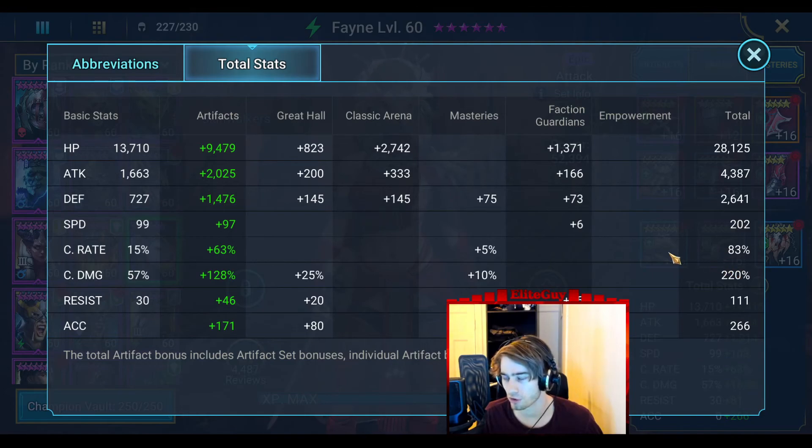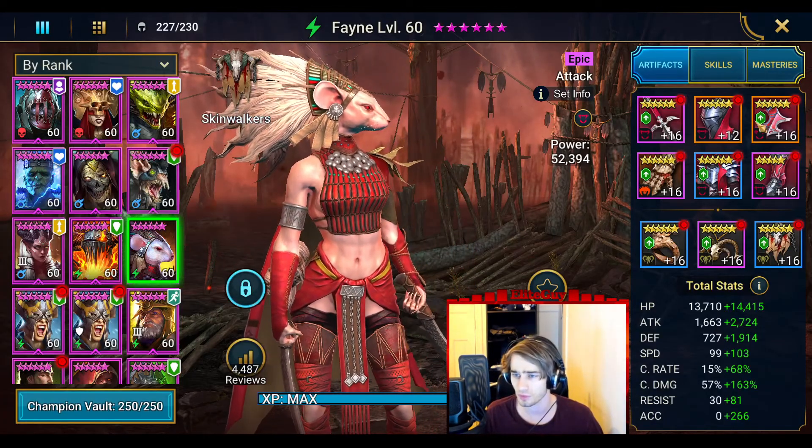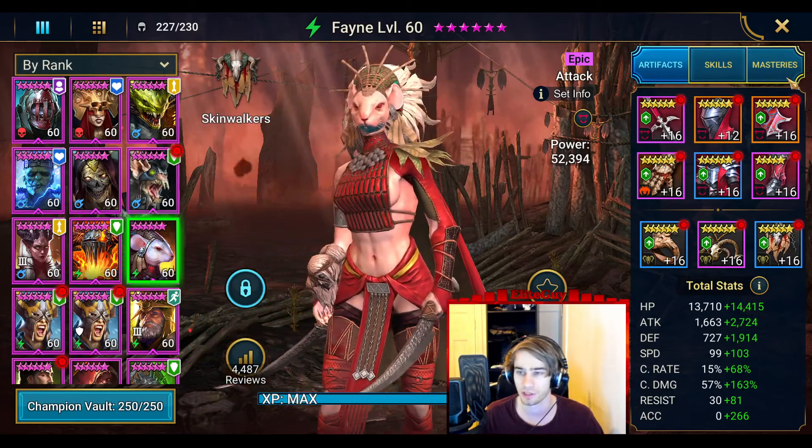I'm using her only on red affinity, so that means she has positive affinity and she'll get 15% extra crit rate. I'm actually at 98% — you want 100 just to be sure. She has a great base attack so scaling her attack is kind of easy. So yeah, lifesteal gear, accuracy, whatever you need there.